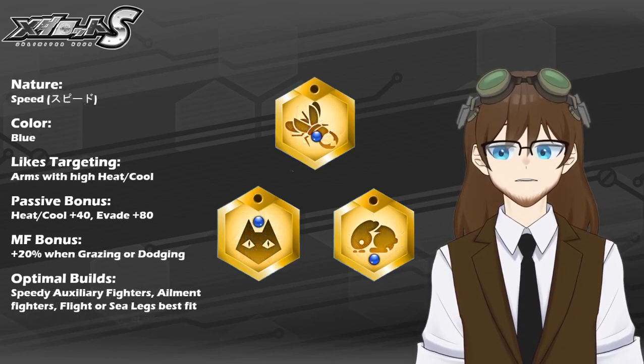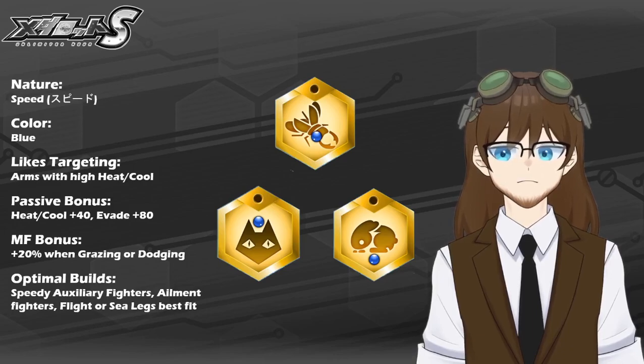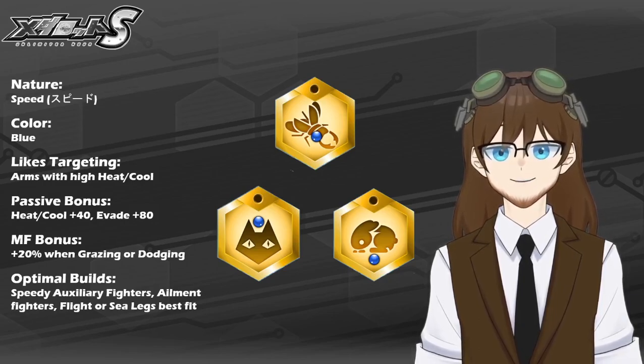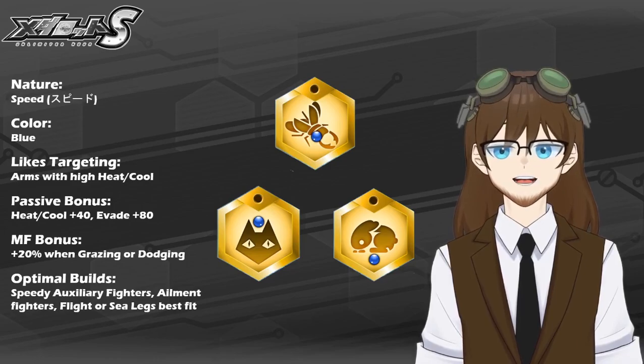The next nature on the board is Speed Nature, as denoted by the blue crystal. Examples include the Kuagata metal, the Cat metal, and the Rabbit metal. Speed Nature metals like to target arms with high heat and cool stats. Unlike Power Nature metals that capitalize on nuking heavier or more dangerous fighters on the field, Speed Nature metals like to target those that may be of equal or faster speed than them. This may include ailment fighters or supporters on the field, or anyone that may not hit as hard but may offer something that could make life very difficult for you sometime down the road in extended fights.